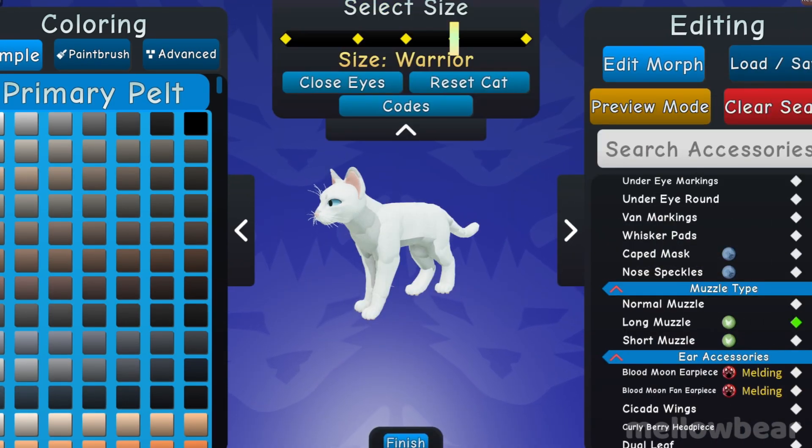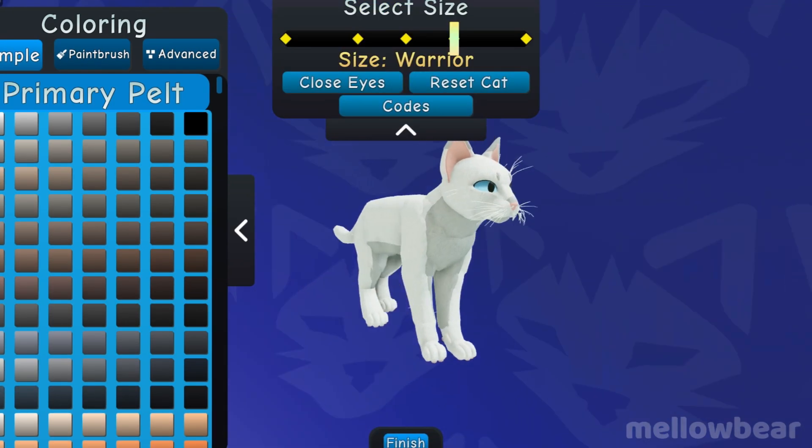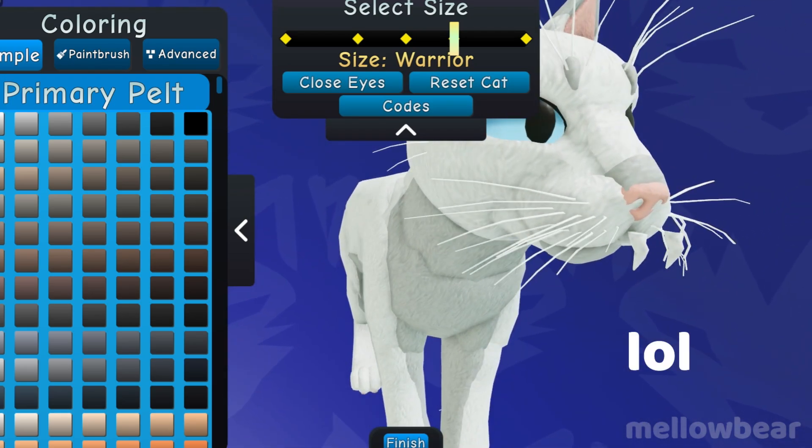Unfortunately, this glitch is only visible if you keep the short muzzle on, and if you try to do it with the long muzzle, it just kind of looks like this.